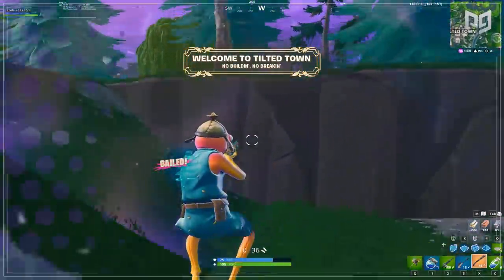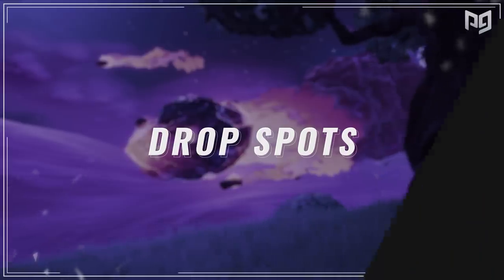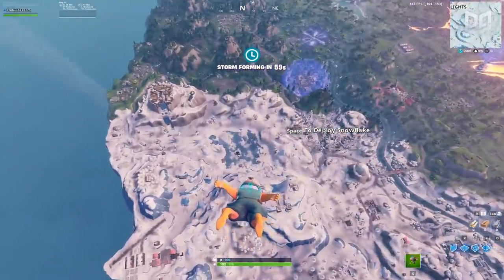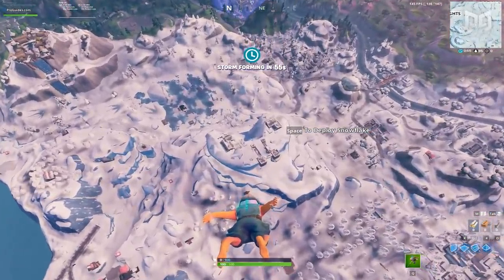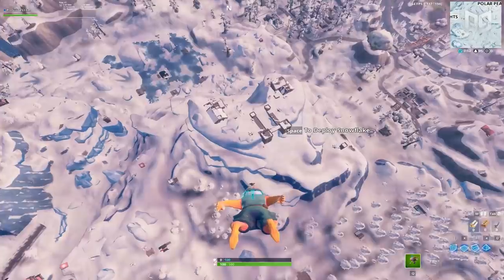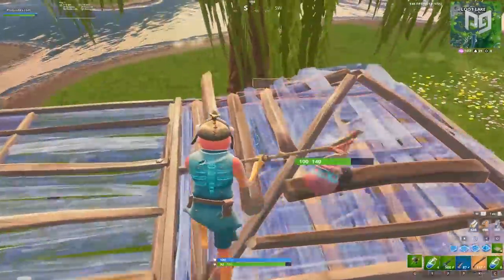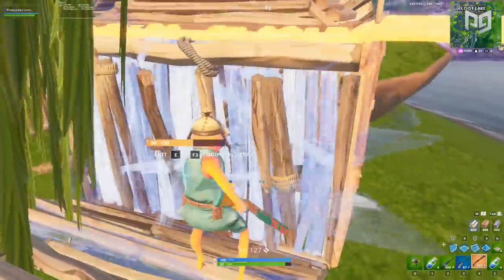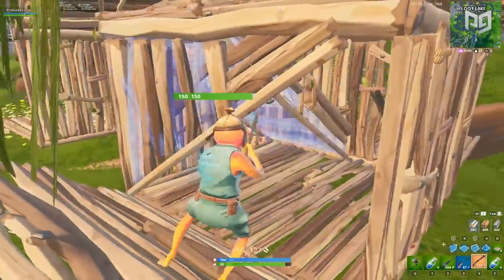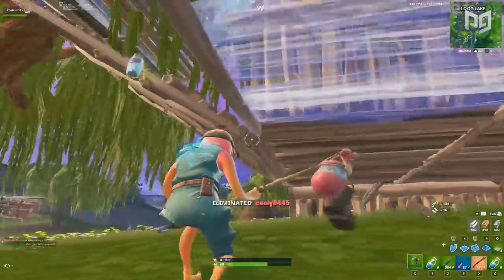Let's kick things off by talking about drop spots. It's the first thing you need to do when you hop into the battle bus, ready to take on 99 other players fighting over the epic victory royale. I've encountered countless people who hot drop every single game — which, if you aren't familiar, means to drop right when the bus allows you to, landing at the first POI on the bus's random path. If you find yourself doing this out of boredom or lack of knowledge, I'm here to tell you to stop. That's the first mistake you're making — putting yourself at a statistical disadvantage right out of the gate.